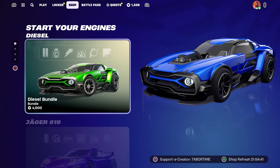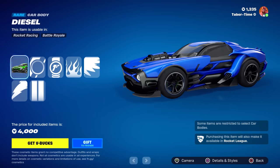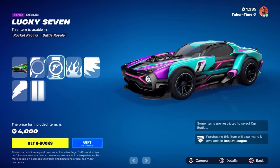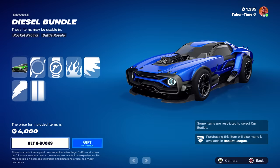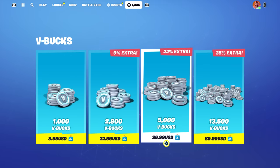I wanted to talk about the pricing for the cars in the item shop because they are ridiculous. The Diesel is 4,000 V-bucks. What you get is a rare car and some decals — one decal is epic rarity and looks pretty sweet, but everything else is common or rare. Four thousand V-bucks is a lot of money. Looking at my V-bucks tab, that's pretty much $37 — the cheapest you're gonna get it. You can buy a full game for $37.